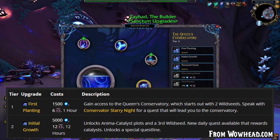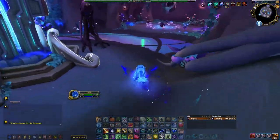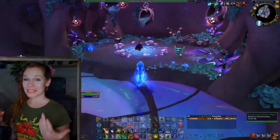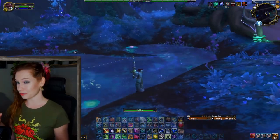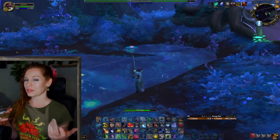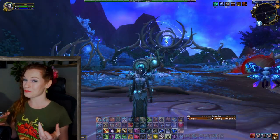Once unlocked, there is a short quest chain, and then you can access the area from a Mushroom Ring on the lowest level of Heart of the Forest. Much like the garrisons in Warlords of Draenor, this zone is unique to you — it even has fishing pools where you can cast a line without worry of interference from other players or enemy mobs.